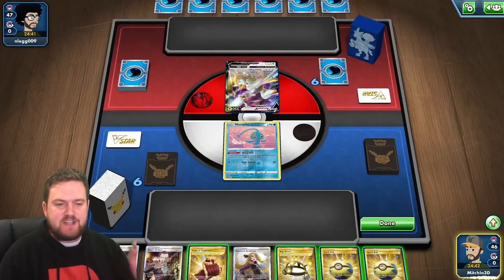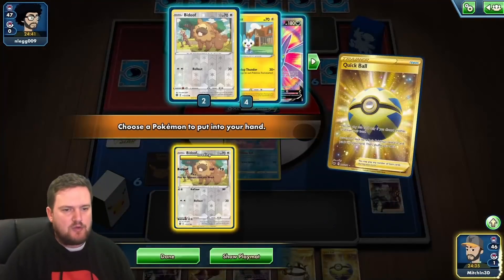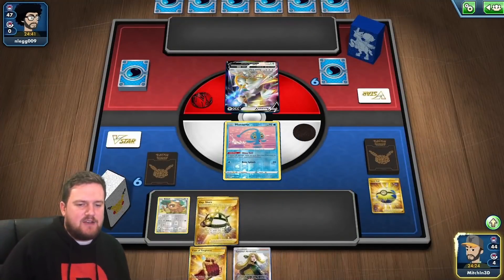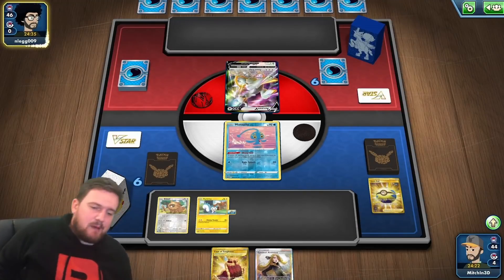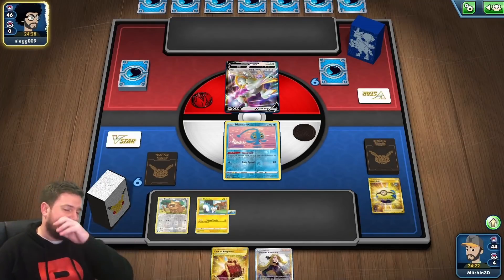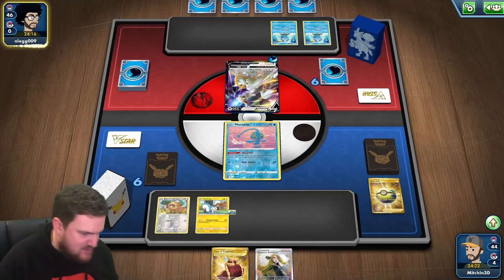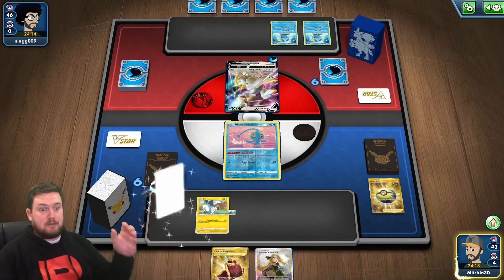We've done it — though with the world's worst opening hand. We've got a Quick Ball, can get rid of a Boss. We'll grab a Bidoof and put that down. We need to get rid of the other Boss with another Quick Ball. Not ideal, but we have our attacker now, though no energy, which is disappointing. We have a supporter for next turn and a Cape of Toughness. Our opponent's playing an Arceus deck — they've attached a water manually, which means they're not doing anything this turn. Topdecking Bibarel is pretty good news.